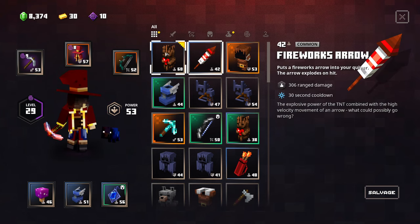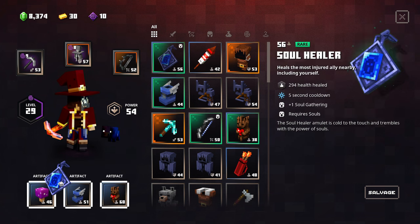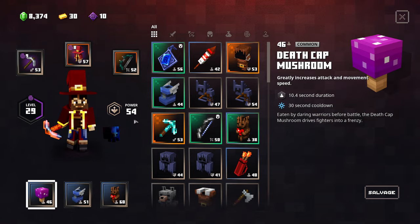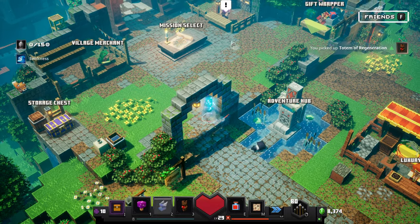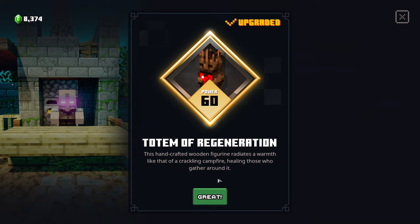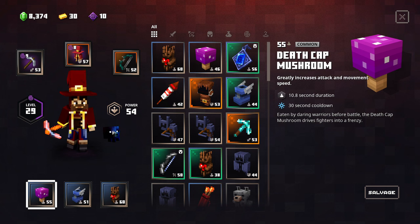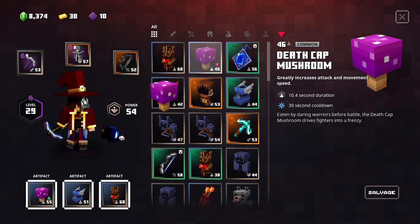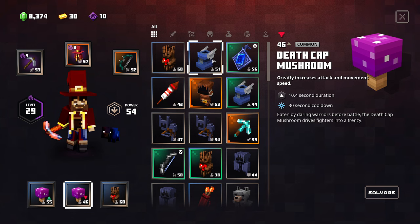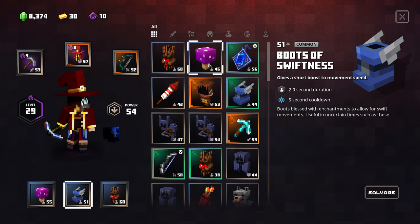We get a Totem of Regeneration at level 60, which is actually really good. I'll grab that. The Deathcap Mushroom is still super good though - we have Deathcap Mushroom and Totem of Regeneration now. I might keep both since equipping the Totem won't lower my power level.